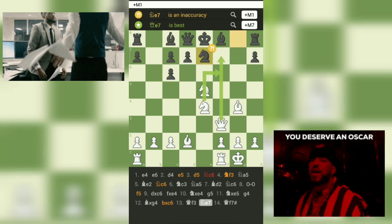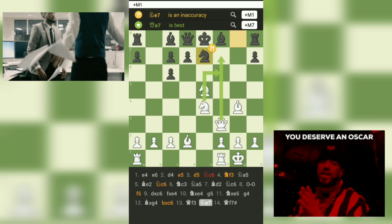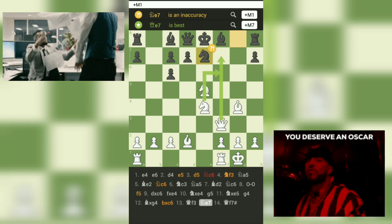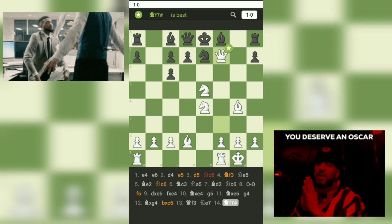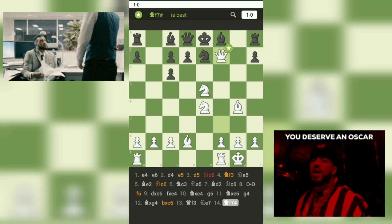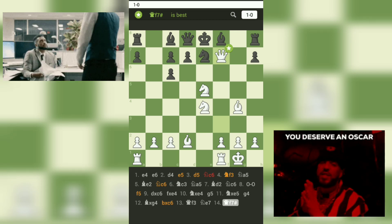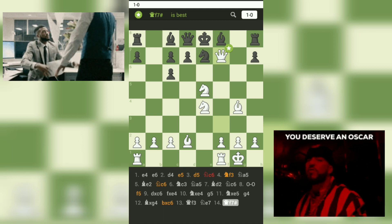In conclusion, white played a very aggressive and strategic game, taking advantage of black's mistakes and weak pawn structure. They successfully employed the French Defense against the counter-attack of black's F5 and emerged as the winner with a checkmate. And that's all for today's video. Thank you so much for tuning in and watching until the end. If you enjoyed this content, don't forget to hit the like button and subscribe to our channel for more exciting chess games in the future.